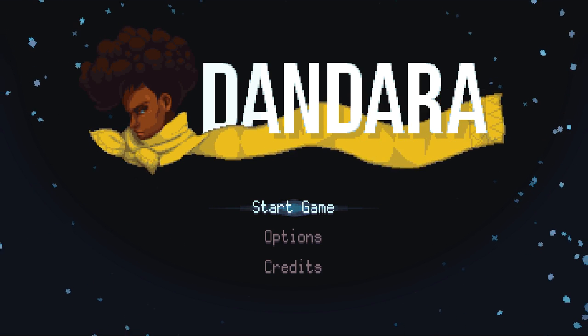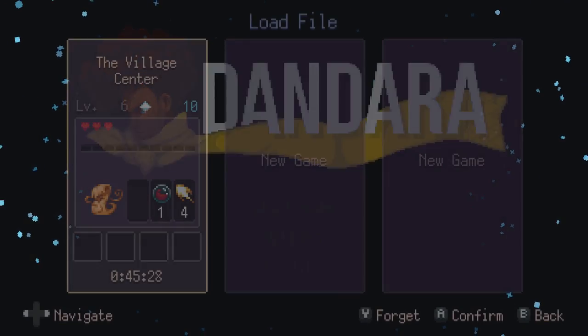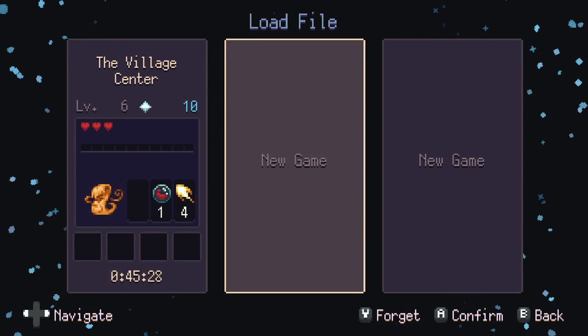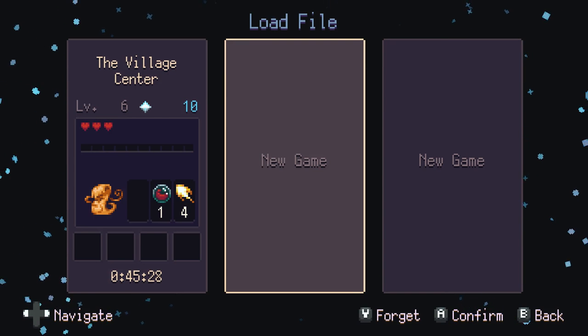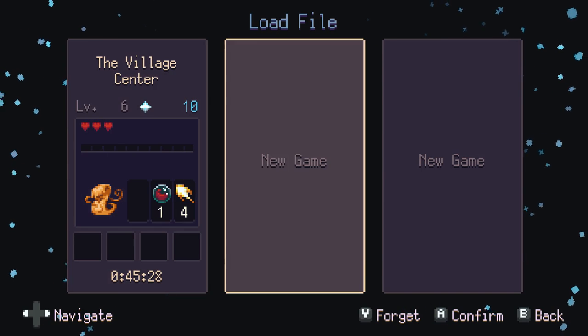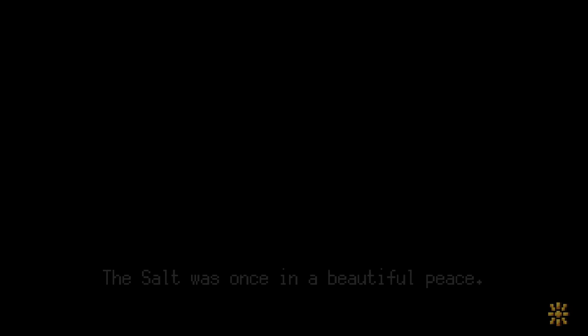Hey guys, BabyR20 back again and today we're going to look at Dandara for the Nintendo Switch. When you first start this game up you'll see you've got three different files to choose from. I really like that because if you've got a bunch of different users on your Nintendo Switch, every single user gets the chance to have three different save files, which is really cool.